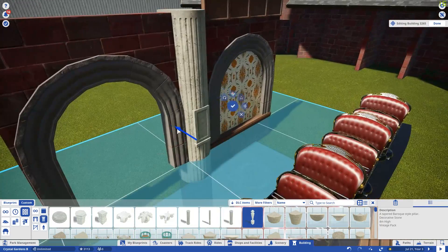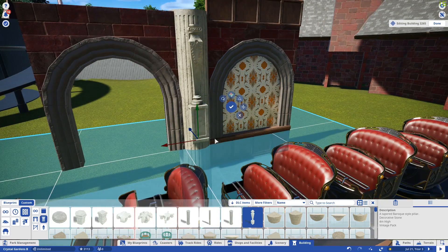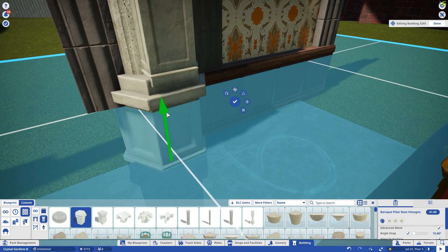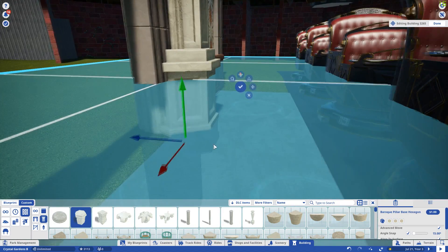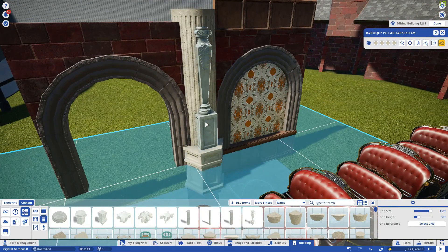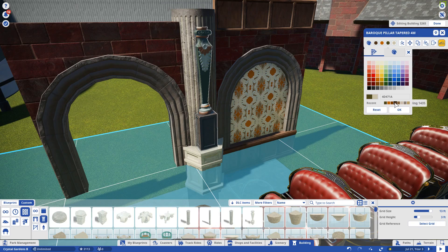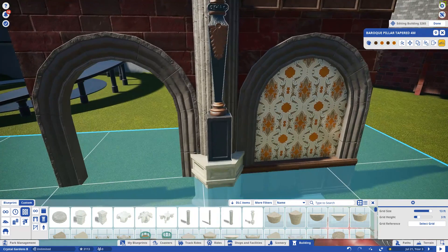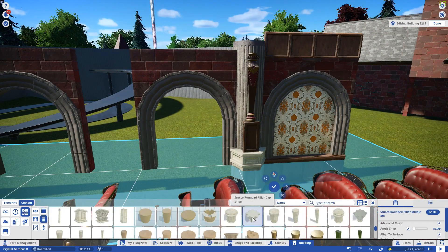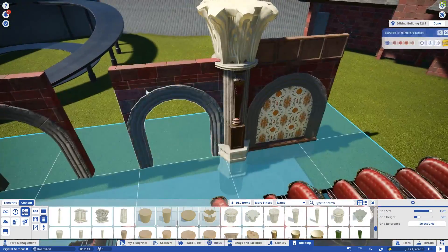This is going to be a multi-episode series with this particular building and ride. It's going to take up the entire month and I'm going to try to get it done right around Halloween. I know Frontier is going to do a special for Halloween showing off haunted rides, so I'm going to enter this into their Halloween special if I can. Whether or not they show it, I'll be surprised if they do, but I'm still going to enter it anyway just to see what happens.